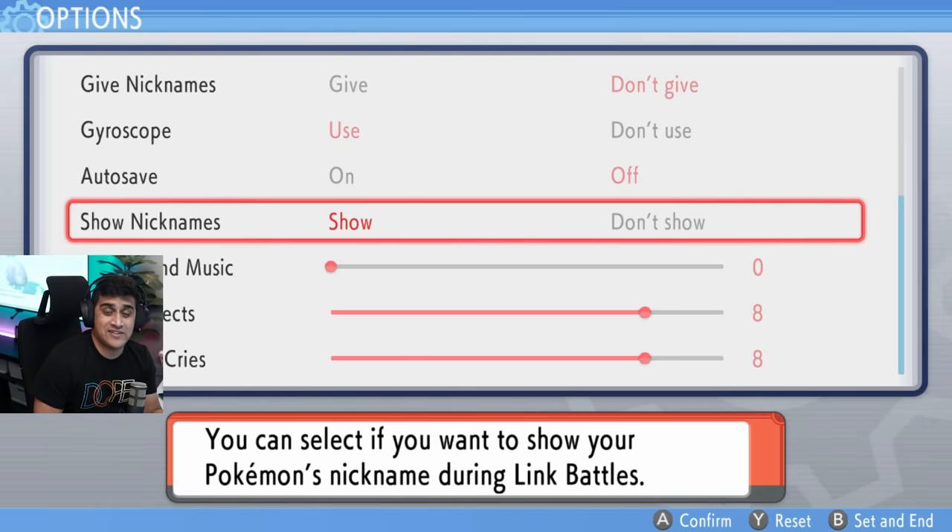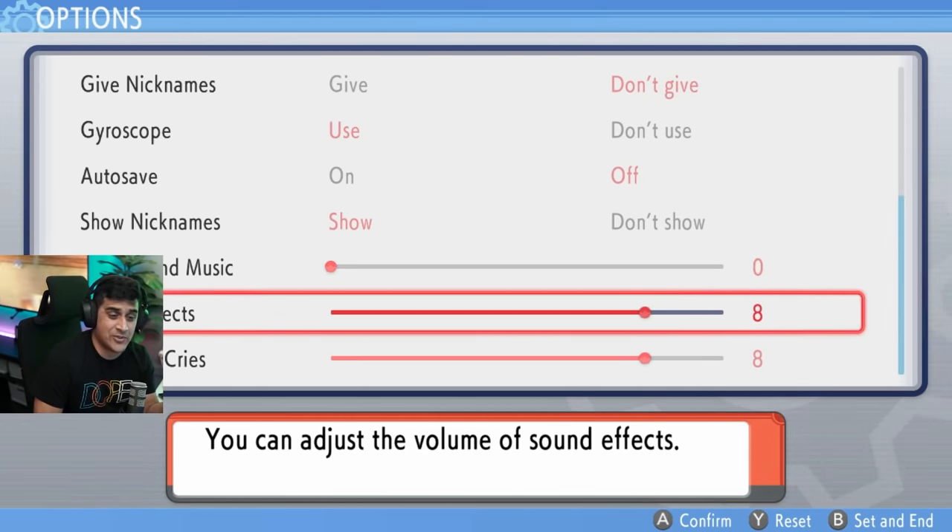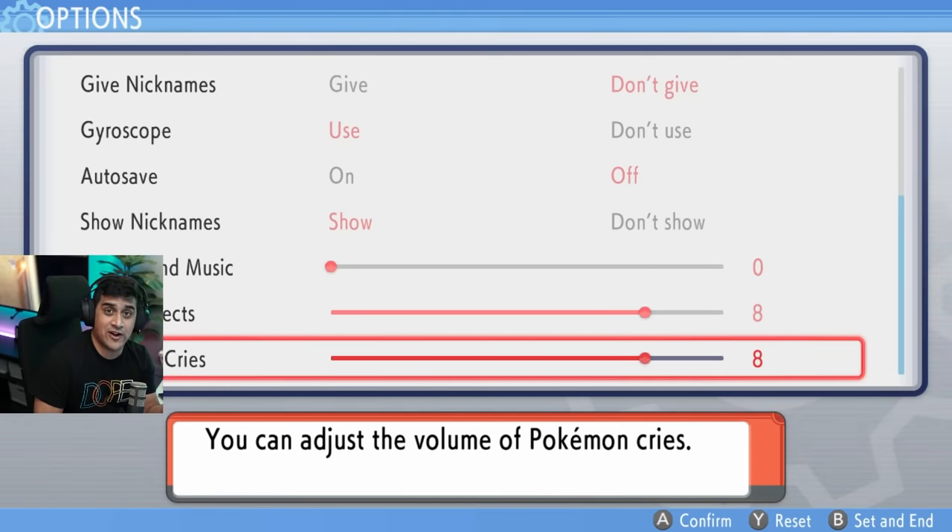If you gave your Pokemon an embarrassing nickname and don't want it to show, there's an option to show or not show it. You can also turn down the background music completely, adjust sound effects, and set the Pokemon cry volume all the way up or down. That's pretty much it for the options.